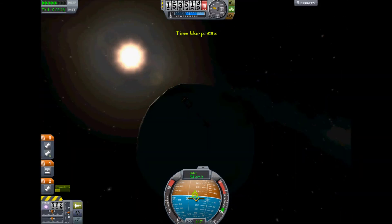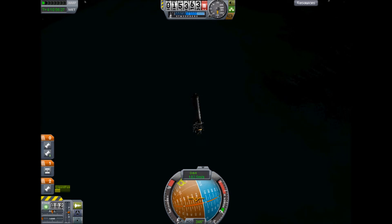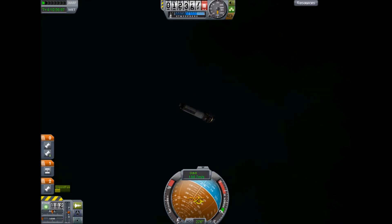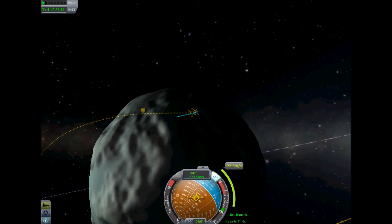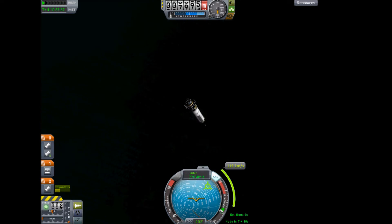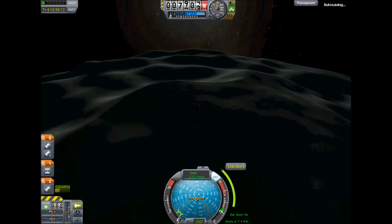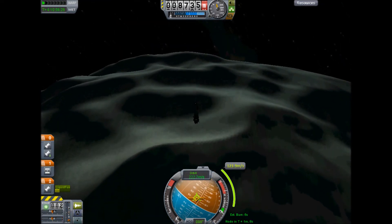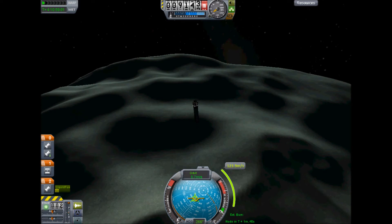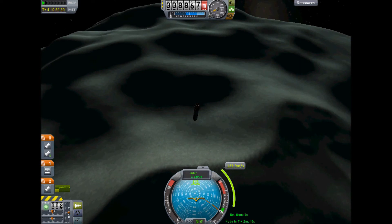I'm trying to target a landing towards the ice lakes, but because I'm stupid, I basically pointed myself the wrong way — I forgot which way round Minmus I was orbiting. So I ended up aiming for a really hilly area, which was quite entertaining for the landing. I'm trying to make it so that I land on the bright side, but I couldn't work out how to do that with the maneuver nodes, so I'm just making it up as I go along. As you can see, it's not ideal landing conditions, but it ended up being quite an entertaining little landing.